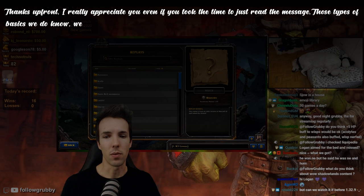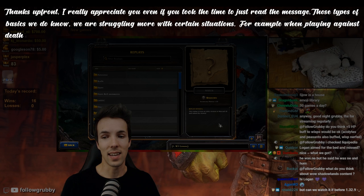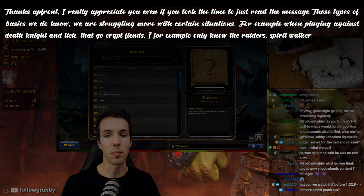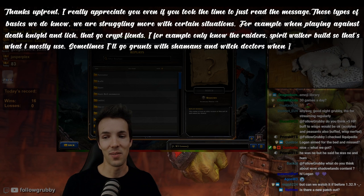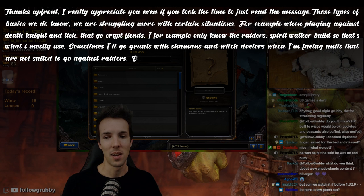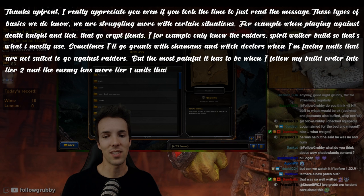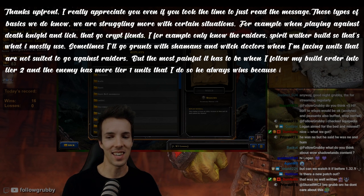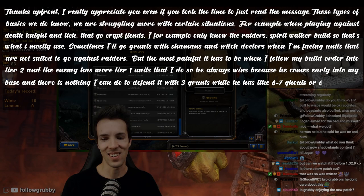There are types of basics that we know, but we're struggling more in certain situations. For example, when playing against Deathknight and Lich going Crip Fiends, I only know a Raider Spiritwalker build. Sometimes I'll go Grunts with Shamans and Witch Doctors against units Raiders don't suit well. But the most painful is when I follow the build order into tier 2 and the enemy has more tier 1 units — he comes early into my base and there's nothing I can do to defend with just 3 Grunts while he's got 6 or 7 Ghouls or Footmen.